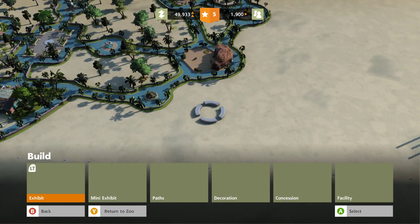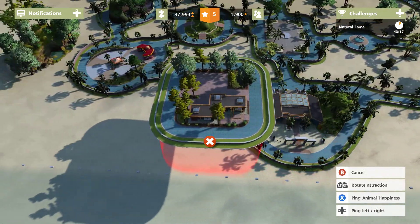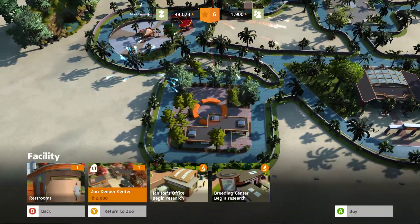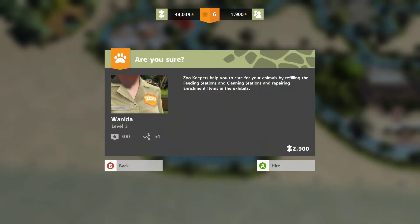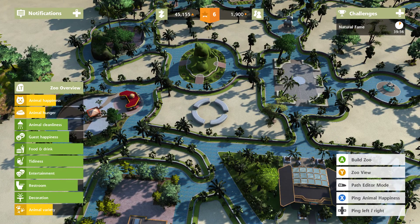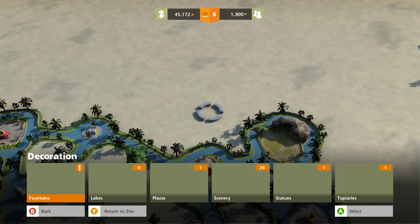And now we can get the zookeepers. I'm just going to put them right there. And we're going to hire — that's Vanita. So she can go around and do. Animal hunger needs to go up. And for the last bit we just need one more decoration, I think.